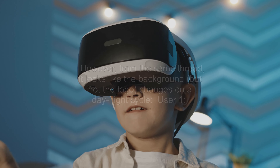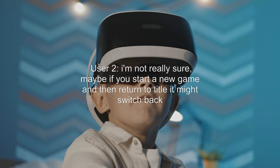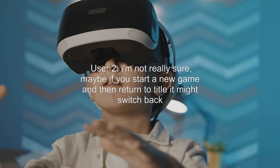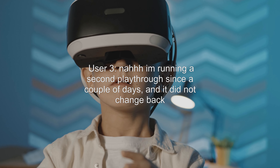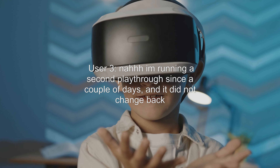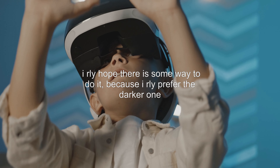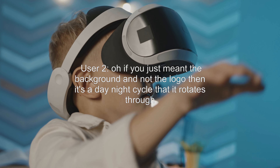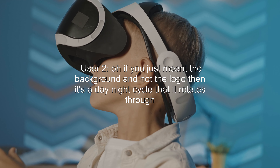User 1: But can you change it back to the original title screen? I kinda liked it. User 2: I'm not really sure. Maybe if you start a new game and then return to title it might switch back. User 3: I've been running a second playthrough since a couple of days, and it did not change back. I really hope there is some way to do it, because I really prefer the darker one. User 2: Oh, if you just meant the background and not the logo, then it's a day-night cycle that it rotates through.